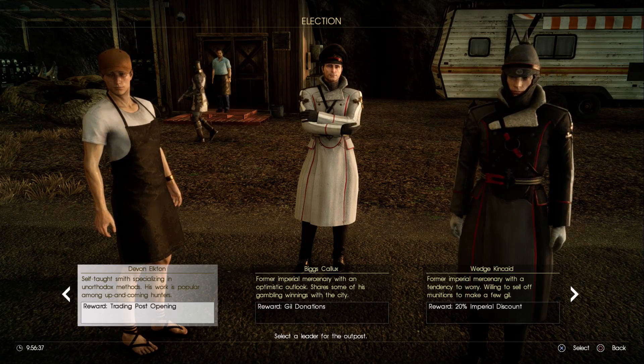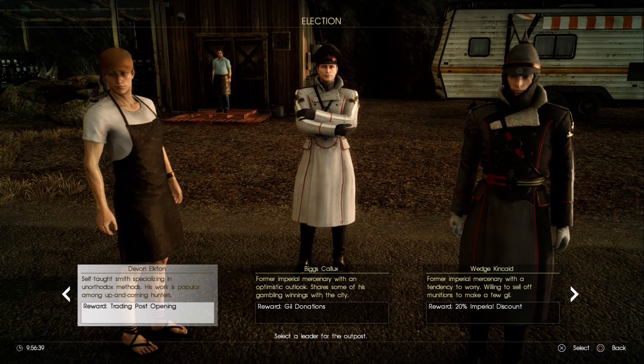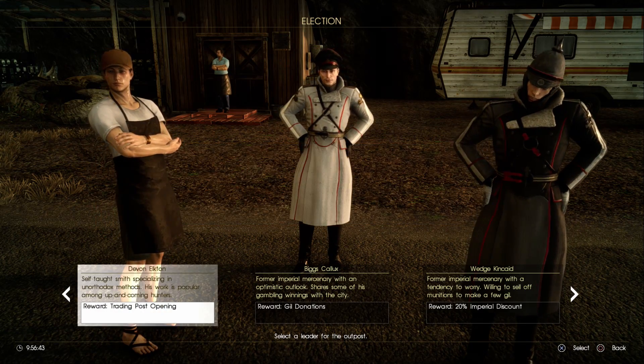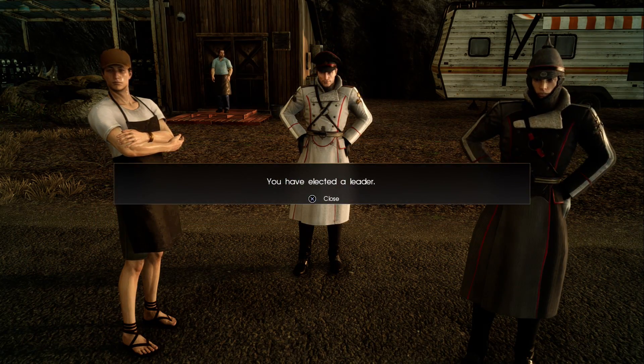What we want to do is select the first person, Devon. If we select Devon, as you can see, that's going to unlock the trading post. We're going to need that trading post because he's going to be the one selling the weapons that we want to purchase.